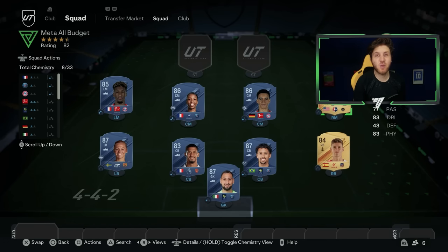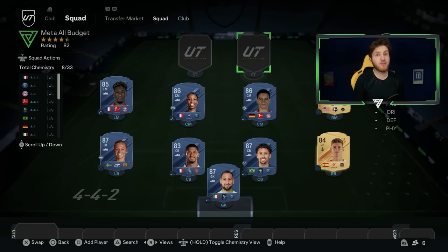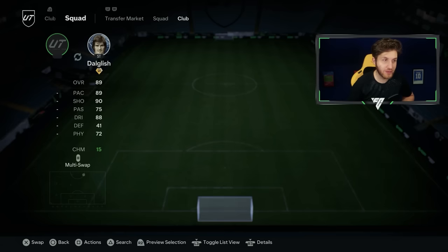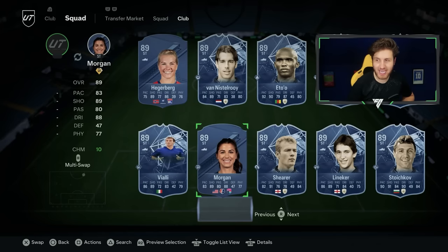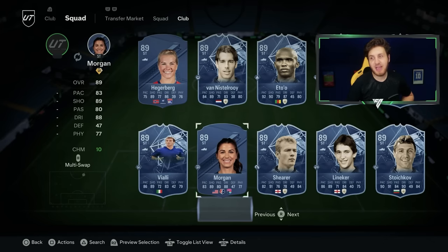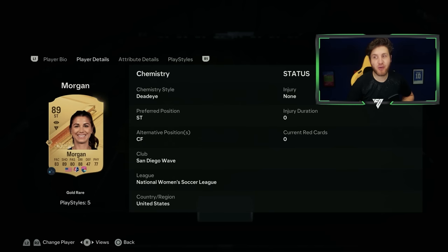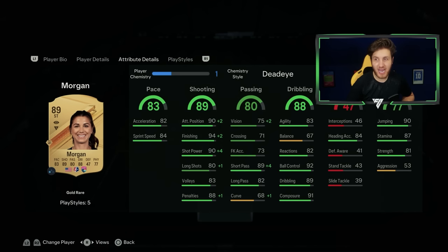Moving on to the striker position — I think we can all agree we all love a good striker. First one: Alex Morgan is probably the most outrageous card you can get for the price of like 40k, maybe even cheaper right now. I know it's hard to link, but people forget — even if you have zero chemistry on a player in Ultimate Team now, you don't lose any stats. So she's on one chemistry in this meta squad and even that improves her card. Chemistry is not as important as in previous Ultimate Teams.